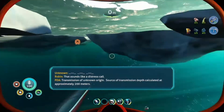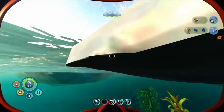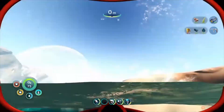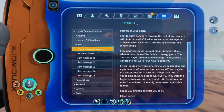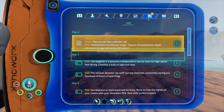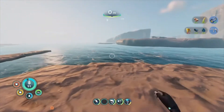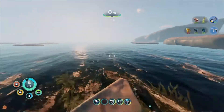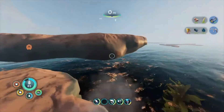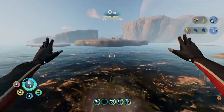That sounds like a distress signal — yes, it's SOS. Morse code transmission of unknown origin, source of transmission depth calculated at approximately 200 meters. I can't go 200 meters deep — I don't have the oxygen for that. Did it give me an actual location? No, it just said 200 meters. That's a whole lot of ocean that could be 200 meters deep.